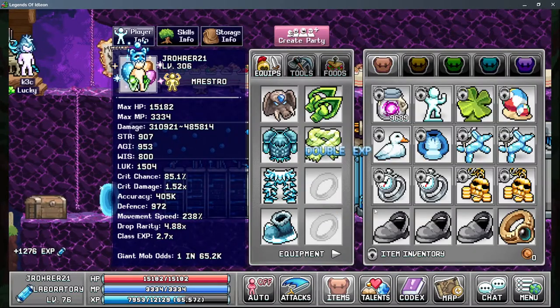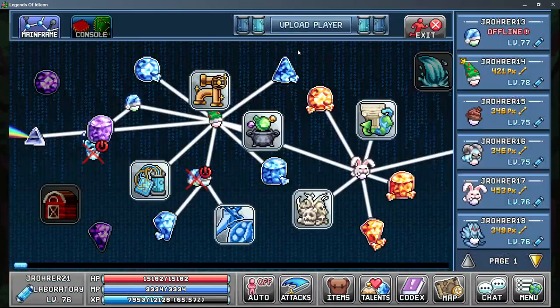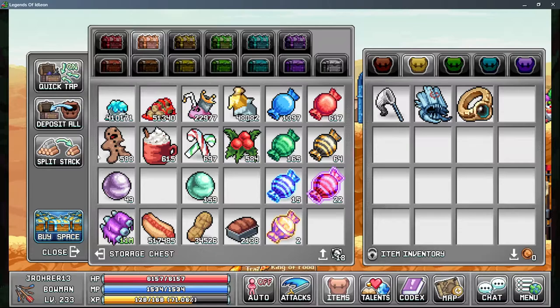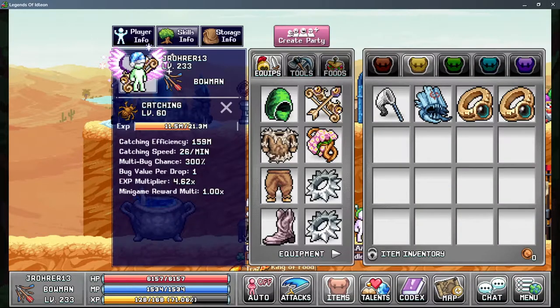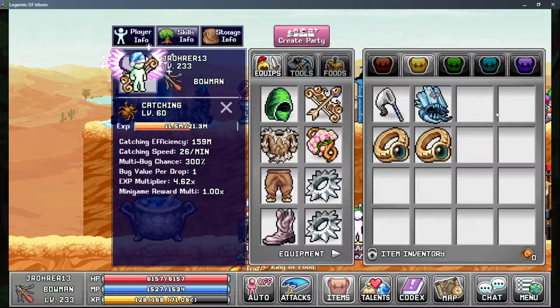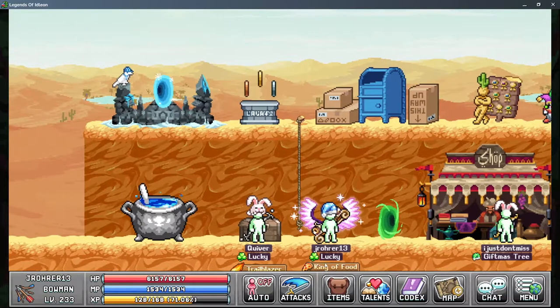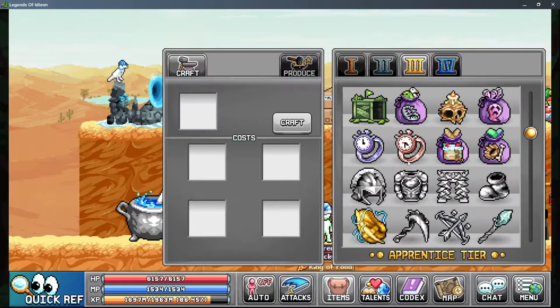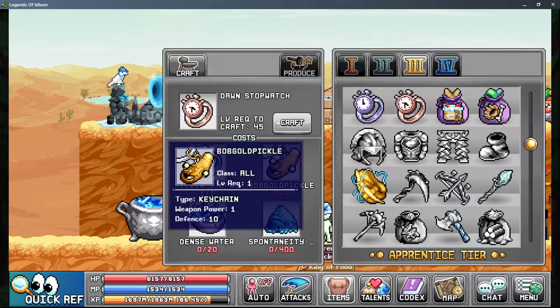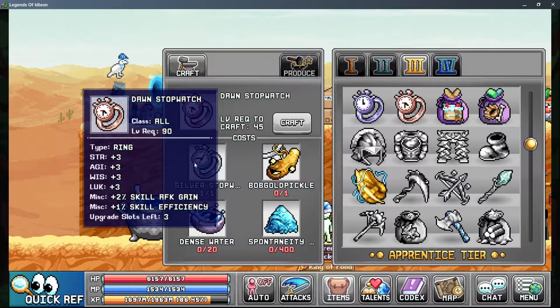I can show you the difference from opals — opals give a good amount, around 8 million, but the serrated rings are just a bit better. The new AFK key I'd assume is just better depending on your efficiency breakpoints, but I don't have any Bob Gold pickles to test it, so if you have them you'll have to manually test that out.